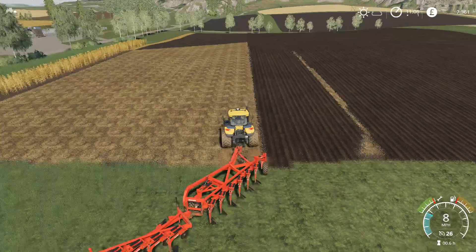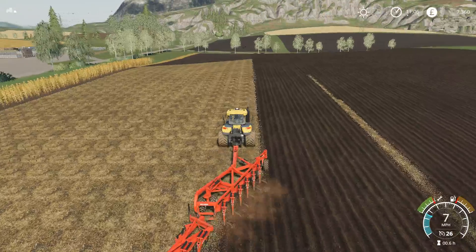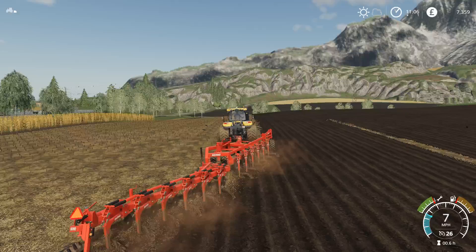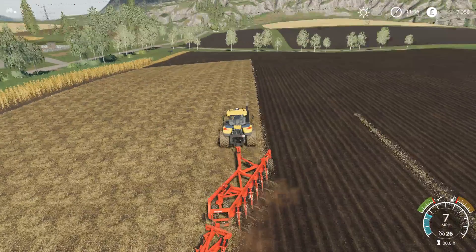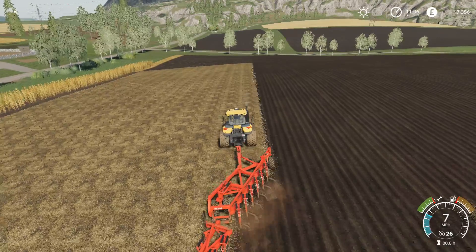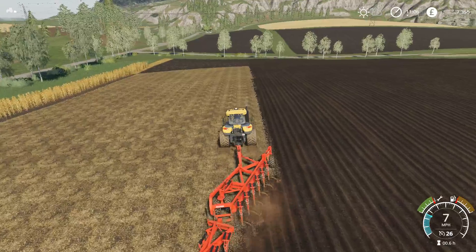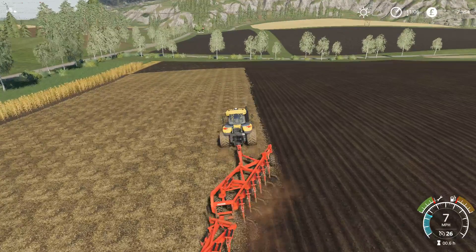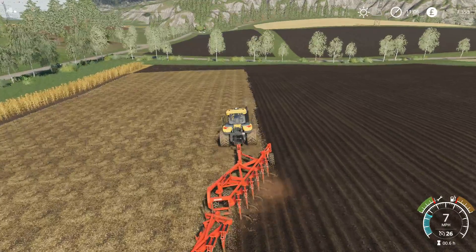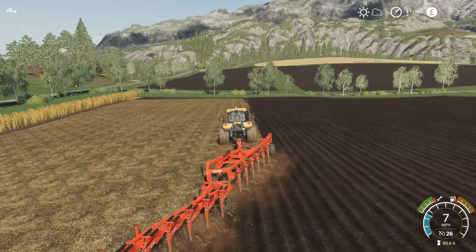Everything looks good this pass which is good. As long as we stay roughly on this line we should be good. The harvester has got one more pass - we'll have to take the MAN truck down the other end, which is not a problem as it's a pretty quick vehicle. The reason I went for the MAN is that I live in the UK and they are very, very popular trucks, and with it being a European map it made sense.